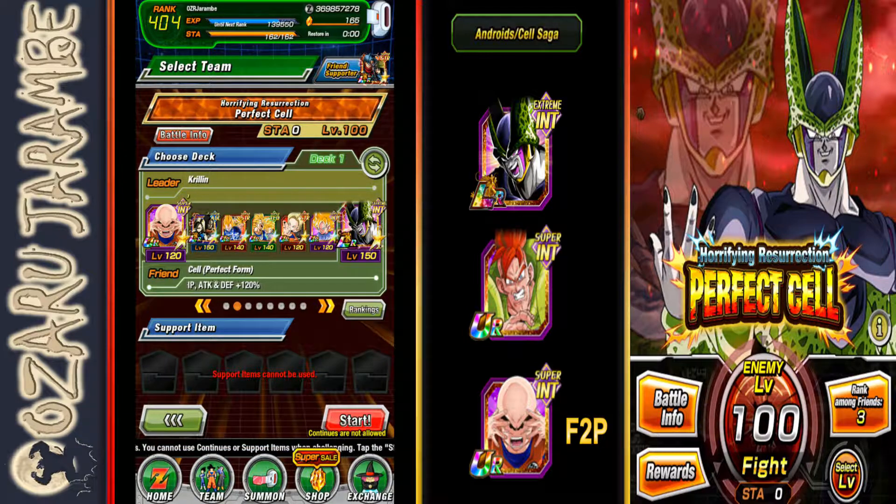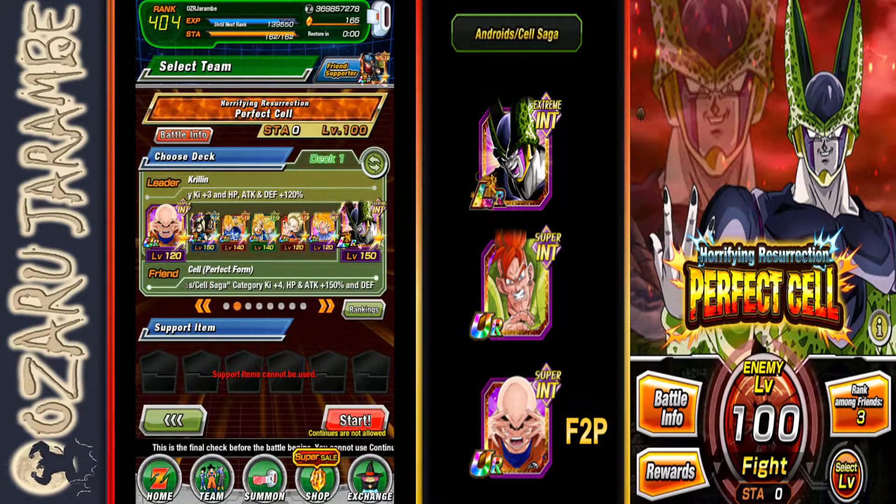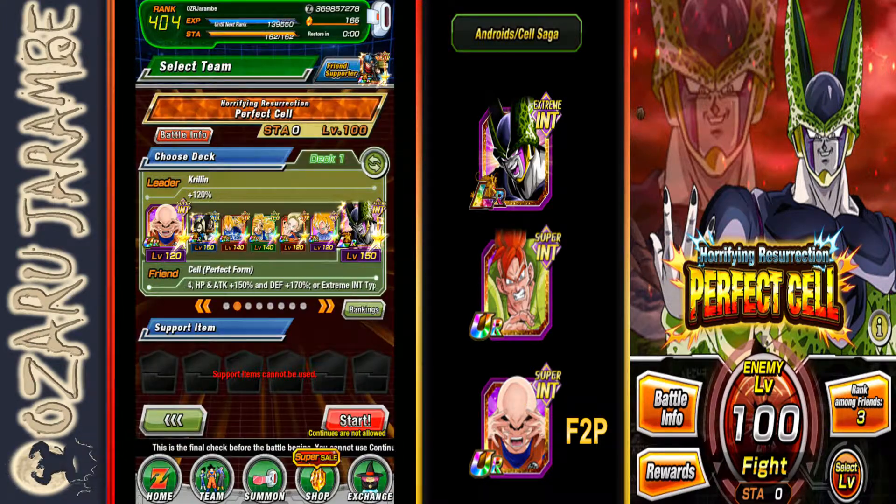The last three units: first is Cell, who benefits from Android 18. You can buy her with Incredible Gems in the Baba Shop. With her passive, she gets attack and defense 18% per Android ally, gives all allies Ki Plus 2, attack and defense 18%, and Android allies get an additional attack and defense 18%. She really helps buff the whole team. Once you get past level 40, she also has type advantage on Physical Cell, and the LR Androids and LR Cell will benefit from her additional attack and defense buff.